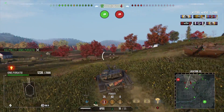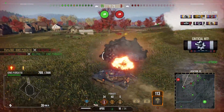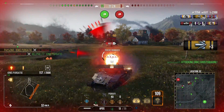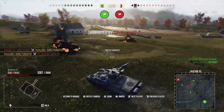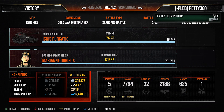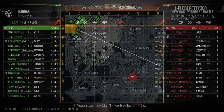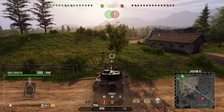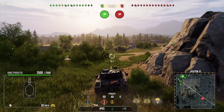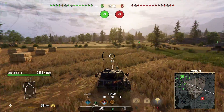We see the 30B2 four-rad coming and pop smoke to stop it machine-gunning us, then go after the Mauler and shut him down. Unfortunately the four-rad machines us to death — but that Mauler sliding along on one track was absolutely hilarious. We finished the game with 5 kills, 7.7k damage, 2.1k assisted, first class, 1,717 base XP. A great game for the Ignis Purgatio, even though I died to the four-rad — don't go in on a four-rad because it'll wreck you just as fast.